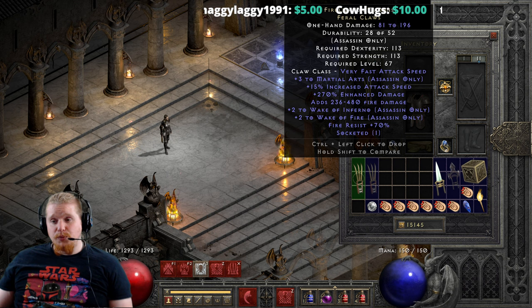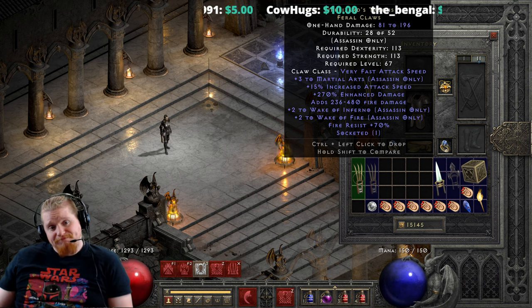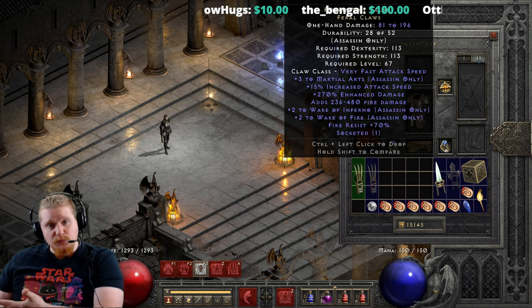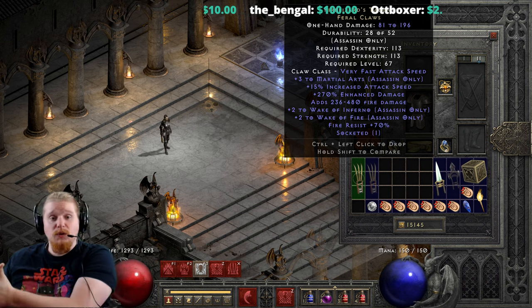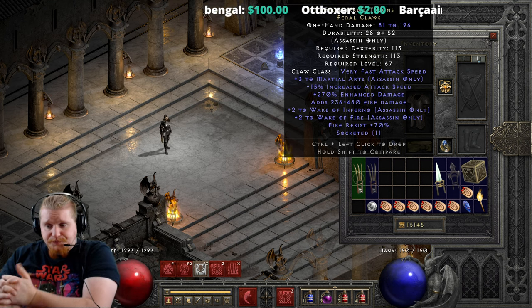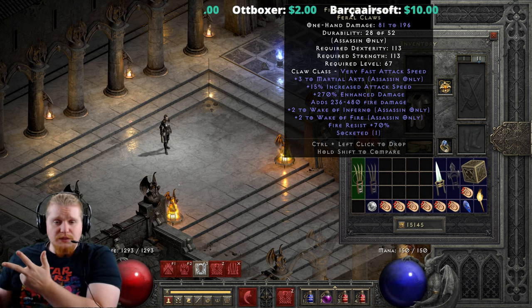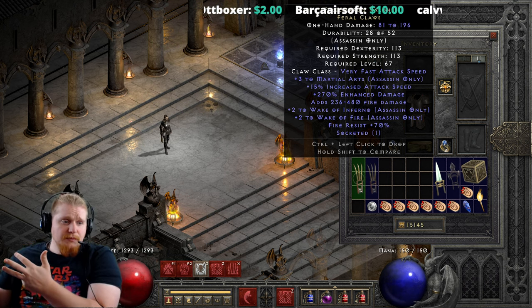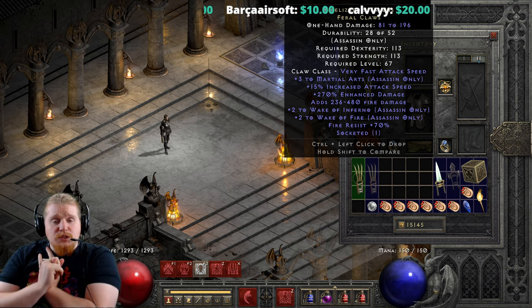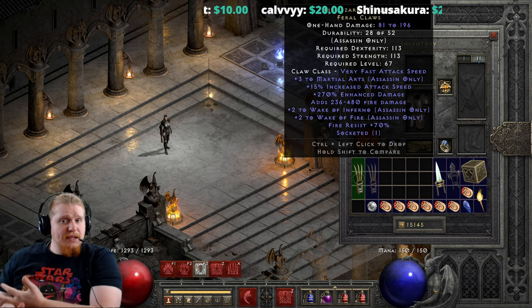It also has a pretty massive 70% fire resistance, which is kind of meh. I'm always torn when I see a singular massive resistance that's not more than what a shield would give. If you think about it logically — if I were to use a Sanctuary, a Spirit, or any other item with all resistances, even a Rhyme Shield — the amount of all resistances you get from those shields is pretty massive.